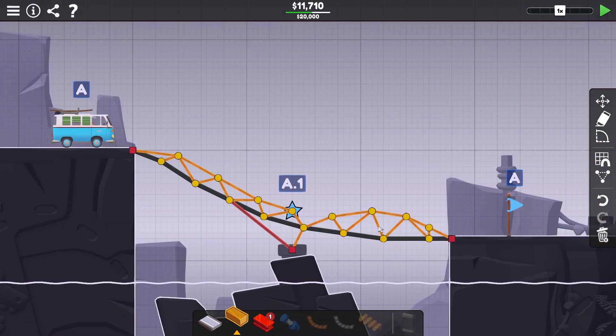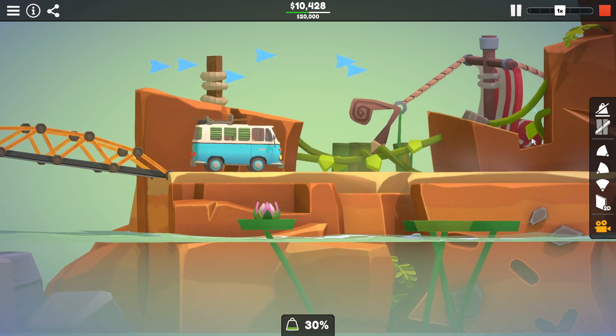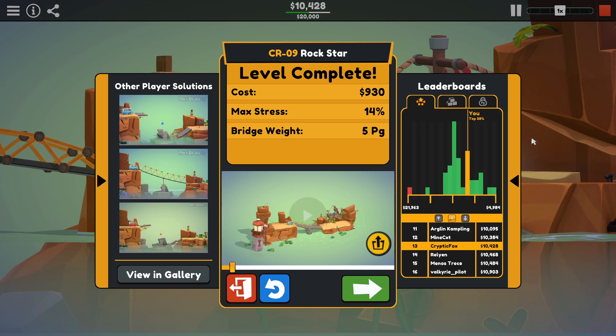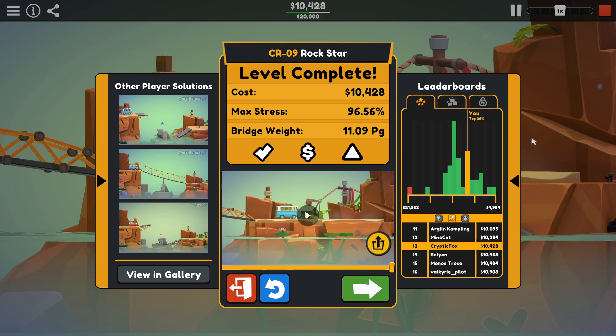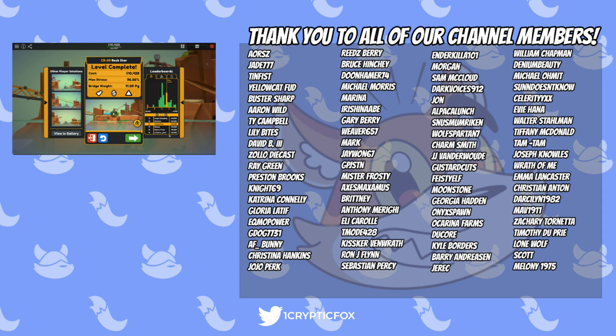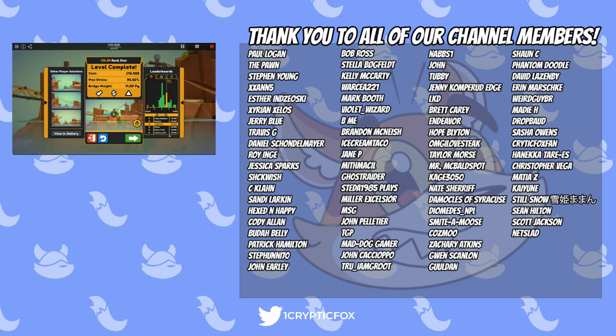We can save cost here and do better, I think. Alright, I got the cost down to $10,428. Change the structure around a little bit — that gets us into 13th place on this one. Not fantastic, but could be worse. We'll come back and check out some more challenges here in Polybridge 3. Again, this comes out on May 30th. If you want to pick it up for yourself, I have a link in the description. Thanks again to the developer for providing a copy so we can check this out a little bit ahead of time. Let me know what you think about Polybridge 3. We'll see you next time.